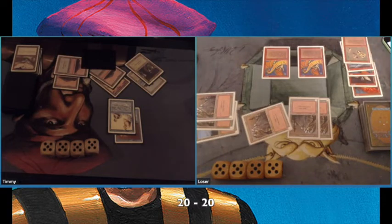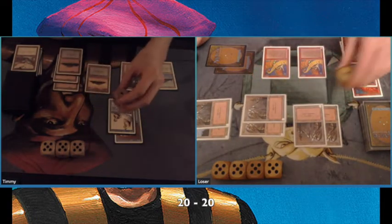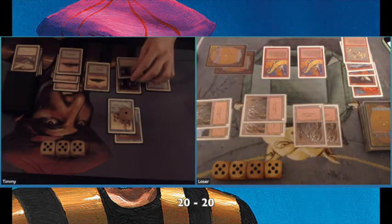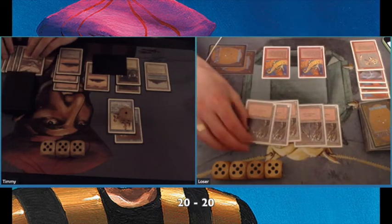There is a Shatterstorm, so I lose the Book. I've pumped my Mahamoti, so that doesn't make it a good plan for my opponent to attack. But I have to put a minus-1/minus-1 counter on it and pass the turn — that's a very bad sign.